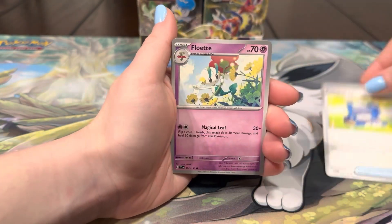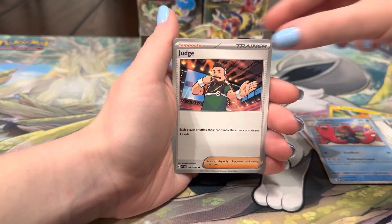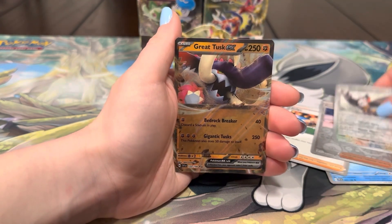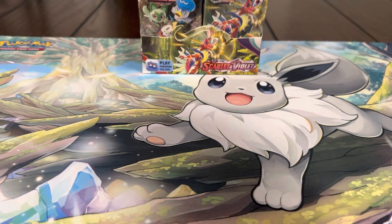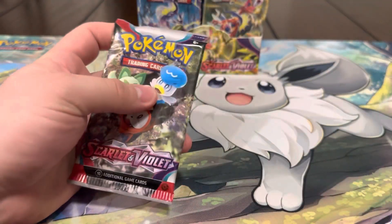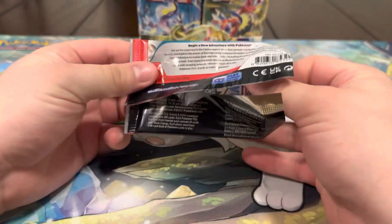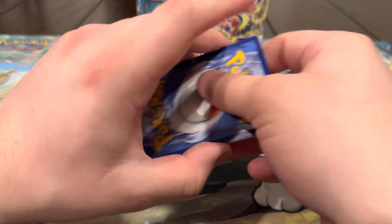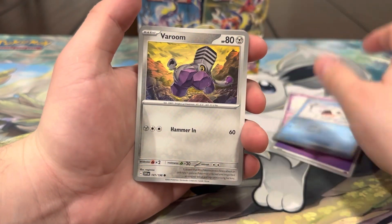Second pack — Tandemus, Pokégear, Flottle, Palmy, Electric World Trio, Judge, Penny, Staraptor, and we got a Great Tusk EX! That's actually a hit for us — very nice. I love Great Tusk, awesome Pokémon and that card is fire. Speaking of Great Tusk, I really want to get the Special Illustration Rare for that and Iron Treads. I think this is actually the last EX we needed — that's crazy.